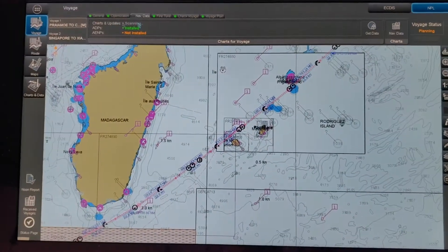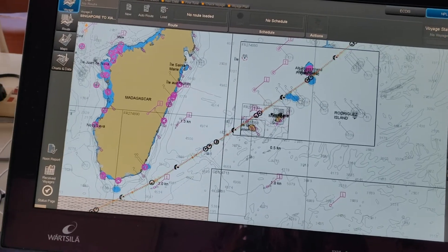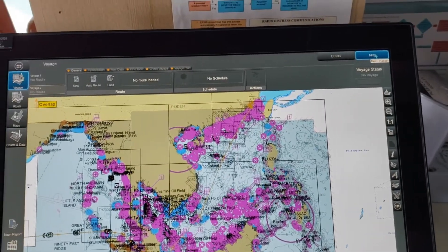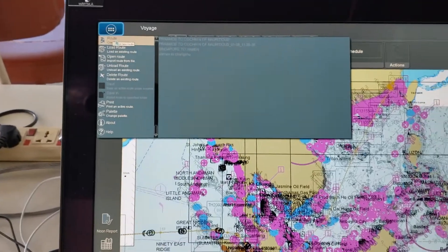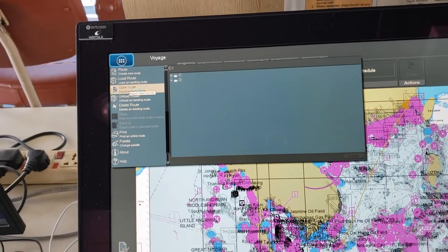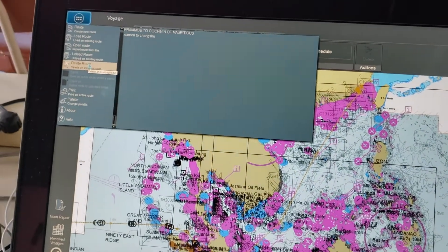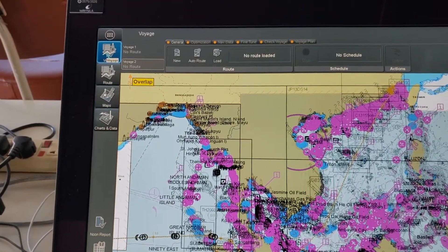Make sure the Navi Planner is switched on. This is the menu — you can see the routes that are already inside. If you want to load any route via USB pen drive, you have the open route option. There are also options for AVCS updates, permits, and everything. To unload a route you can do it from here, and to delete a route you can delete it through this system.